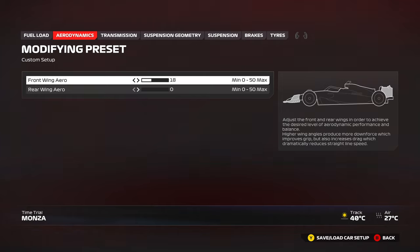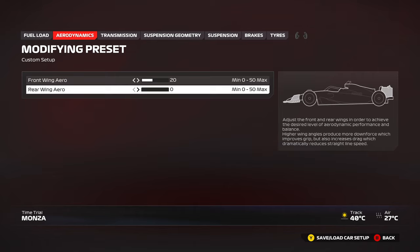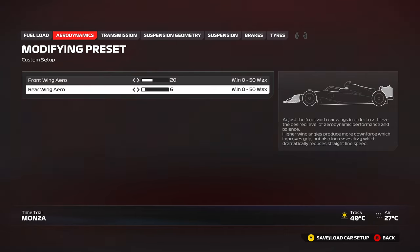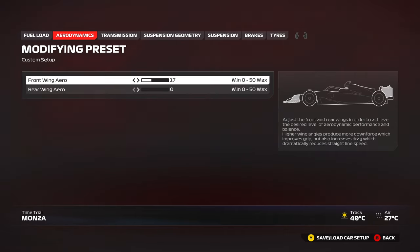Front wing: the more you have, the more front grip you get. Similarly, when you increase your rear wing, you get more grip on the rear. That's the fundamental of any aerodynamic-based race car like an F1 car. When you lower your wings, you lower the downforce and get more top speed. In Monza, for example, you can even run 0-0, or something like 20-0, 15-0, or 10-0 — a lot of possibilities.